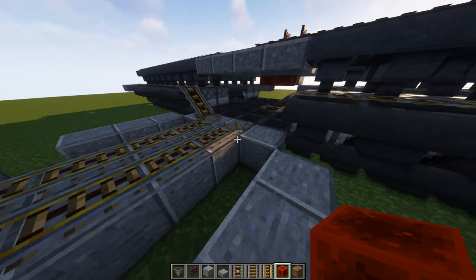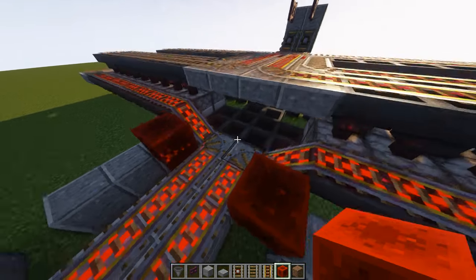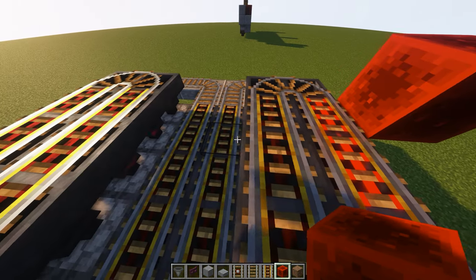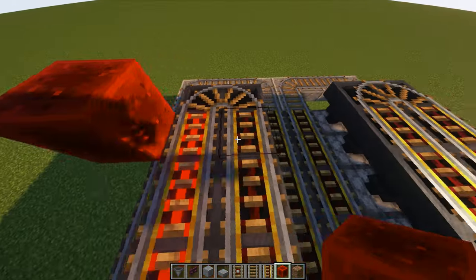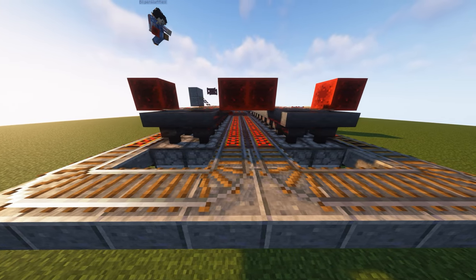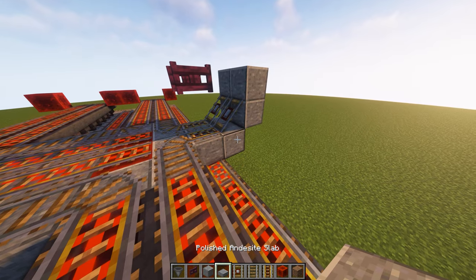At the back of the machine, place redstone blocks next to these downward rails — this is going to power everything. Then on the second-to-last powered rail of each side, place redstone blocks. If everything is done correctly this should power all the rails on the track. The rail system is complete. Now it's time to start doing the redstone.